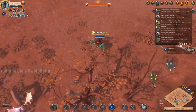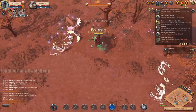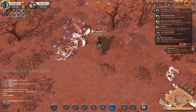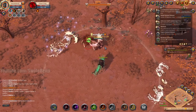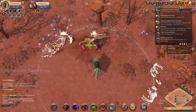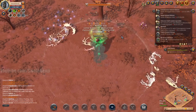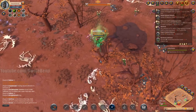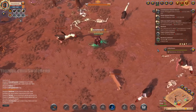There should be more stacks over this way. Is that one enchanted? It's really hard to tell. I'm just going to go ahead and kill it — if it is, great; if not, well, can't win them all. It was not. There's like six here — look at that! We're going to get all of them.